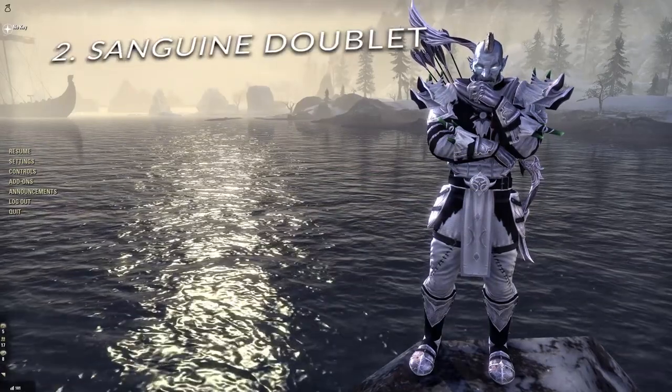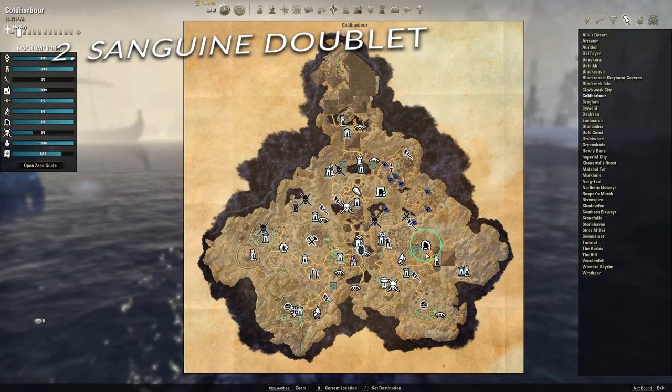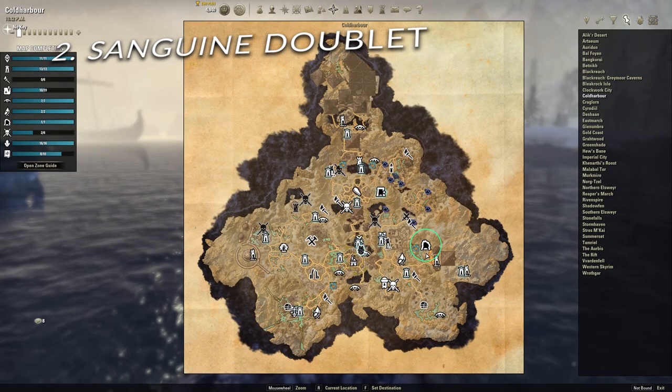Item number two: Sanguine Doublet. This lead can be found in Cold Harbor Public Dungeon Village of the Lost and drops from any of the dungeon bosses within.